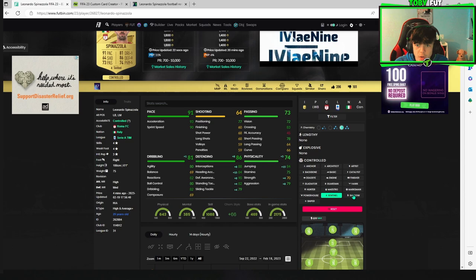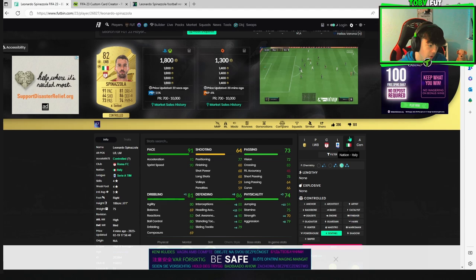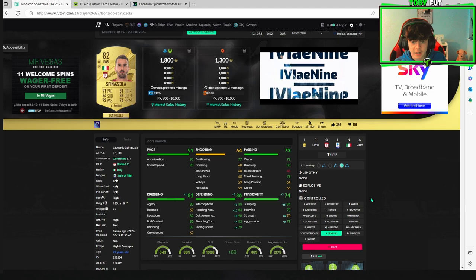It looks like a very good card. If you're going to play him left back then obviously you're going to have to cut in because of the right foot. I'd stick a Sentinel on him if playing him as a left back — that's going to give a plus eight defending boost, plus five physical boost, and a plus one dribbling boost on his flashback card. That gives him 90 defending and 85 physical — really nice.